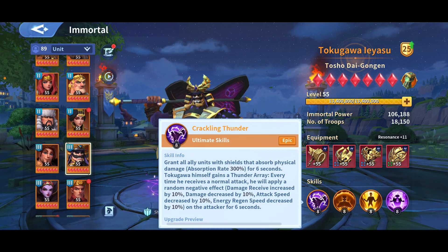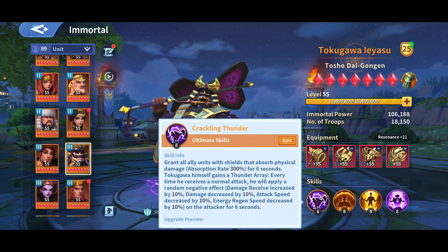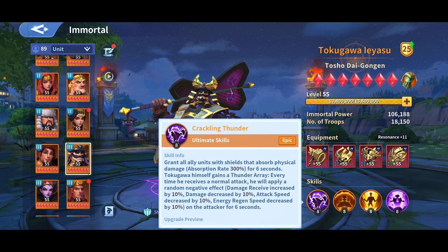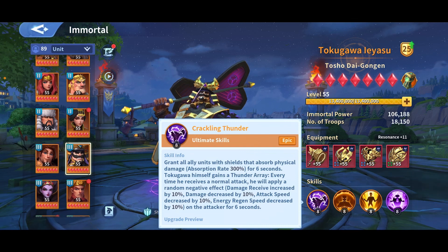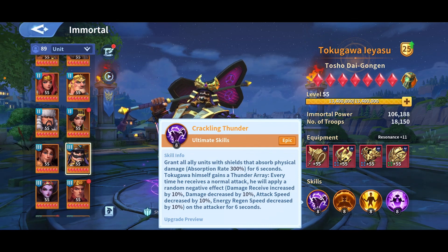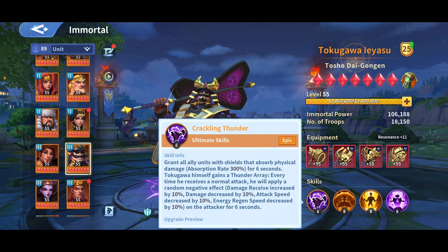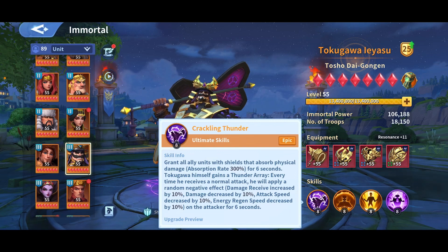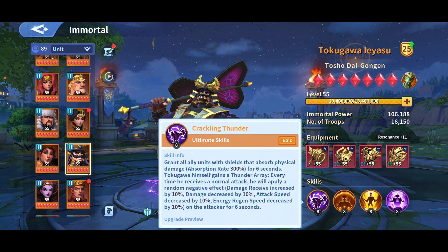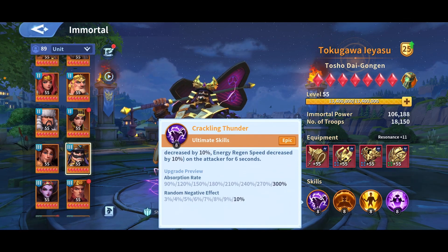Crackling Thunder: it grants all ally units shields that absorb physical damage, with an absorption rate of 300% for 6 seconds. Tokugawa's Hinsoul gains Thunder Array — every time he receives a normal attack, he will apply a random negative effect on the attacker: damage received increased by 10%, damage decreased by 10%, attack speed decreased by 10%, or energy regen speed decreased by 10%, for 6 seconds.